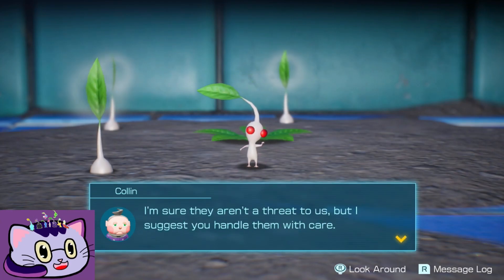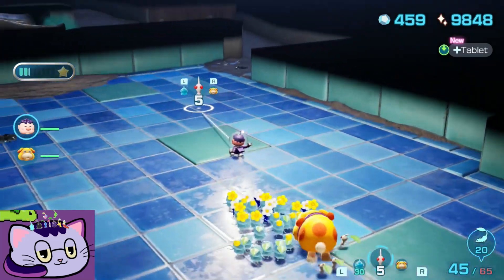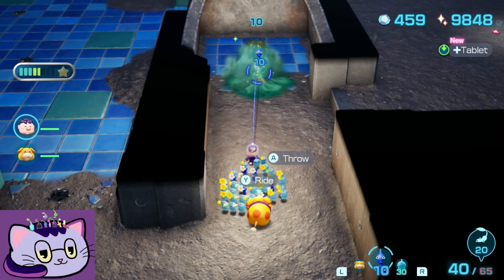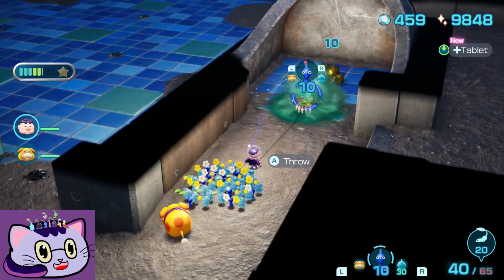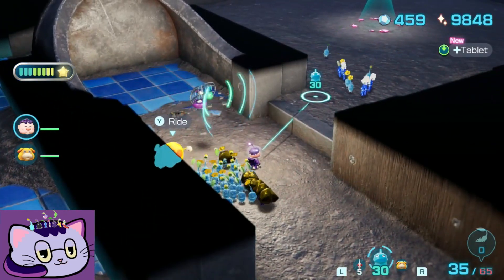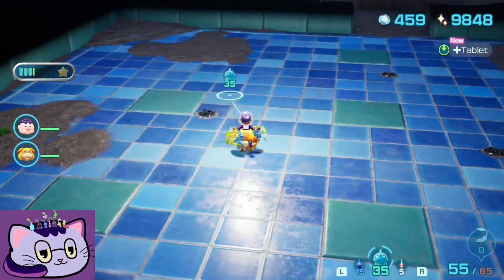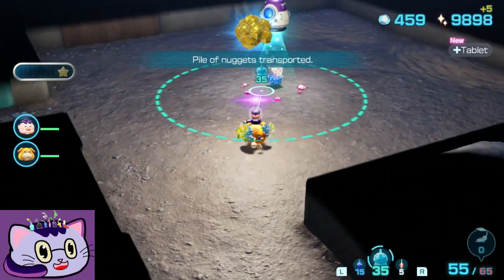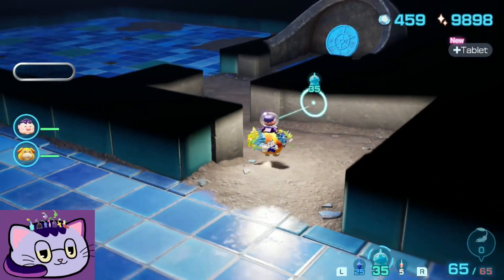Okay, so that thing I saw earlier was poison. I'm sure they are under threat to us, but I suggest you handle them with care. So they changed the color of poison from like a purple to this teal now. Wait, did I get the thing for poison before? We still have a treasure - unless that was the shards. Yeah, I think that's it. On to the next floor.